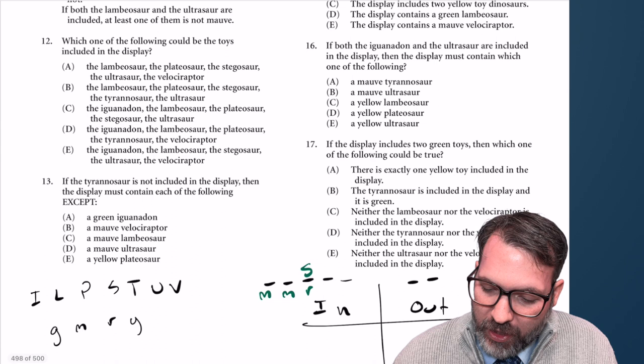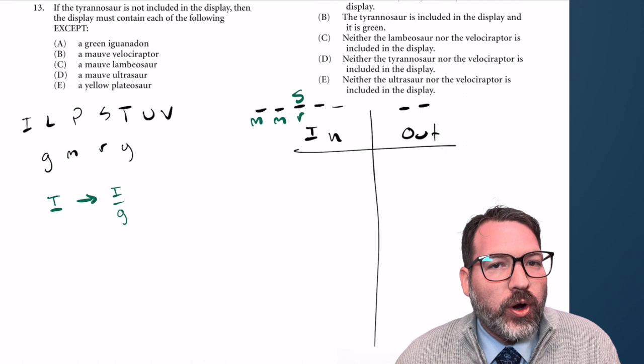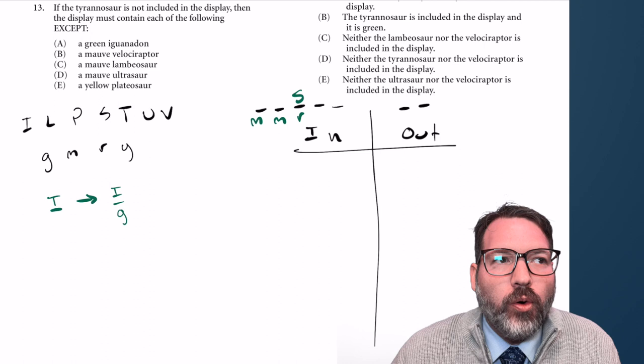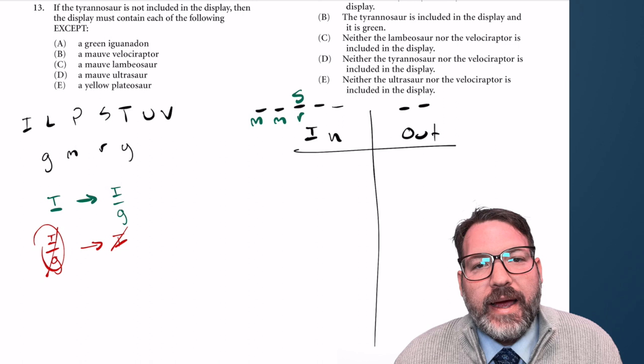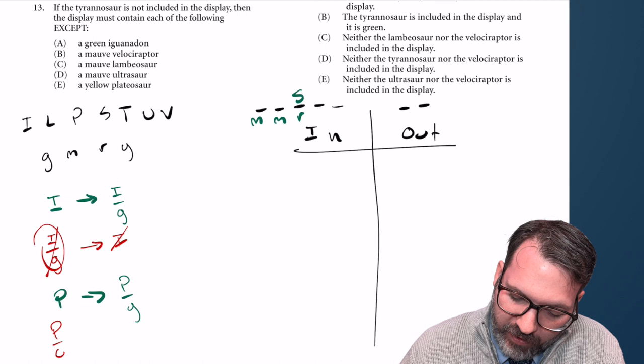The iguanodon is included only if it is green. So if we see it in, then we know it's green. "Only if" clues — the arrow goes: if I is included, then it must be green. Contrapositive: if I is not green, then I is not included. The pterosaur is included only if it is yellow — same thing. If P is in, it must be yellow. Contrapositive: if P is not yellow, then P is not in.